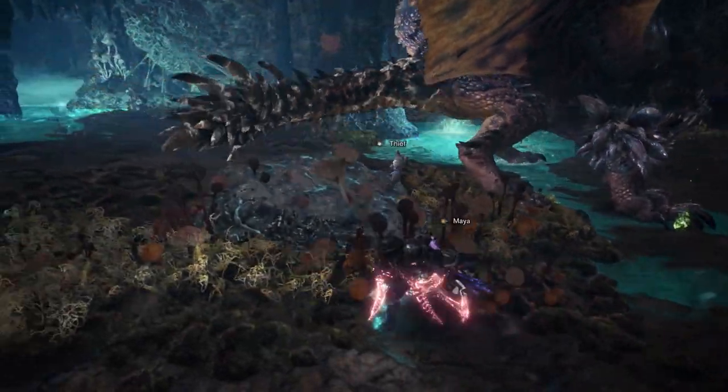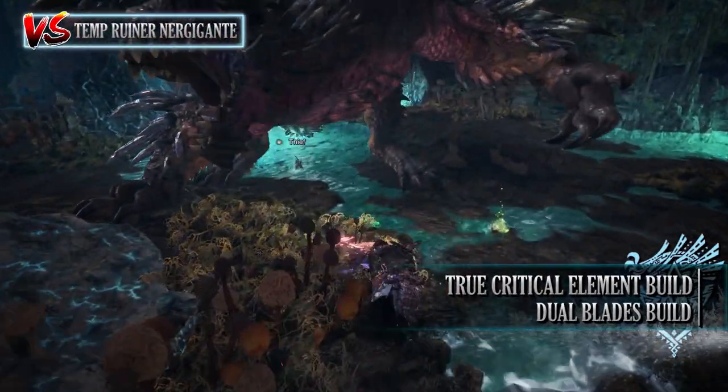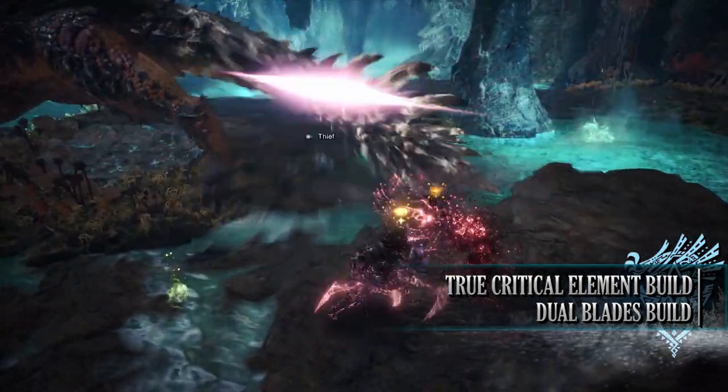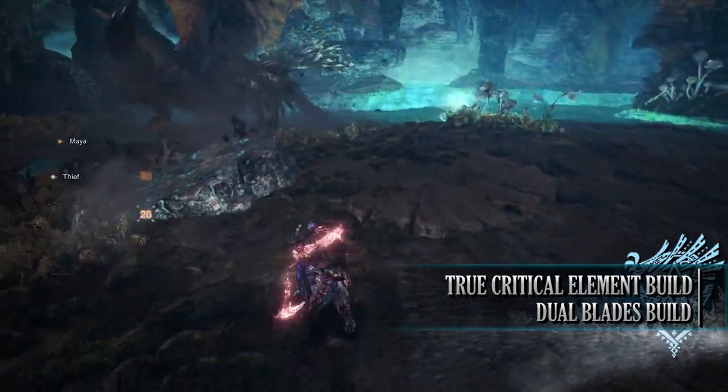Which brings us on to the next build — the True Critical Element build. The Dual Blades are a weapon that can really make use of elemental weapons, and that's where the True Critical Element skill comes into play, allowing for an incredibly high elemental DPS build.